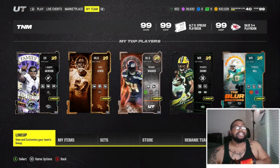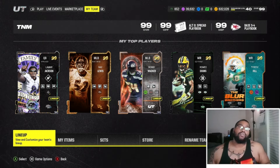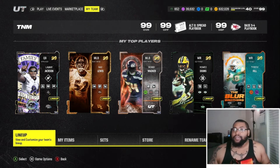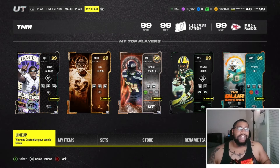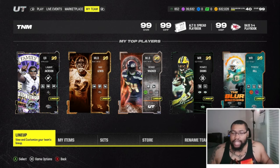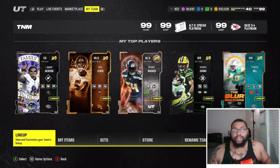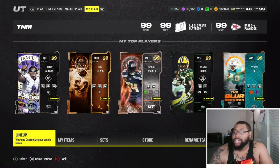A disclaimer: when it comes to this team, you don't particularly need gold 99s at every position, but you do need 99 overalls at every position. Even if you can chem them out to 99, that still works. You just need 99 overalls in each position.